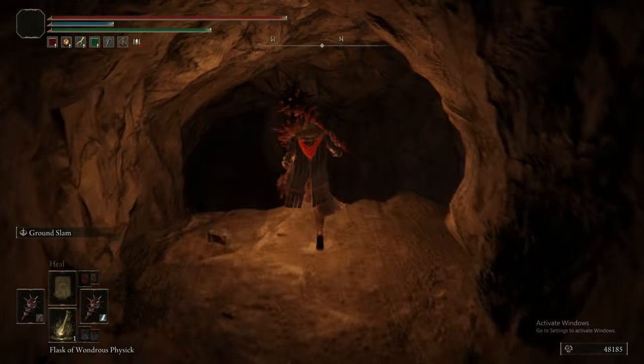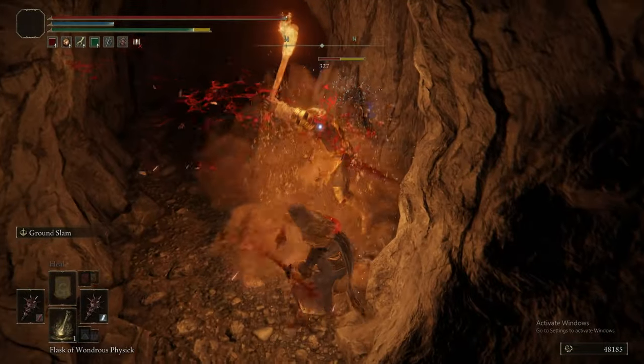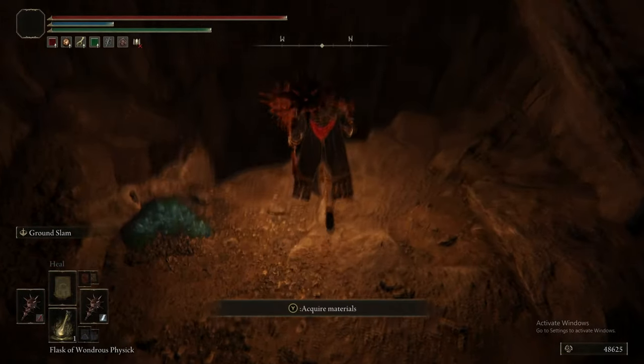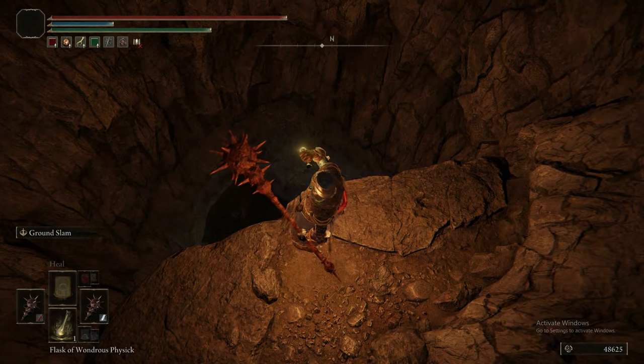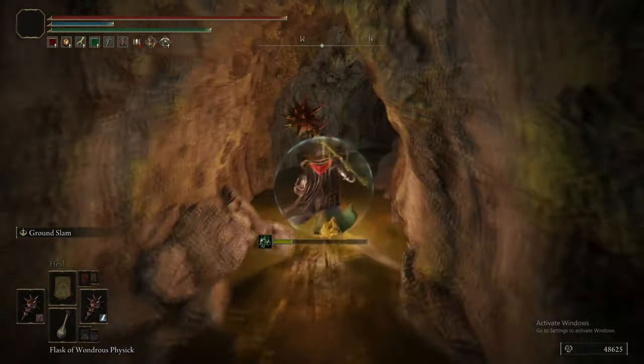From memory, this cave is another nothing cave. You do get a pretty cool talisman as a reward for killing the boss, but we'll talk about that when it pops up. Other than that, it's really just some poison tunnels and some bugs — and that's about it.